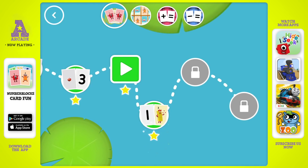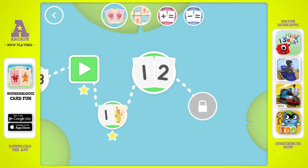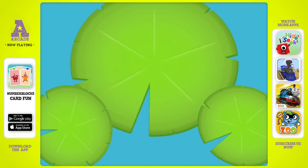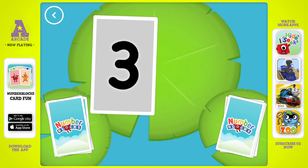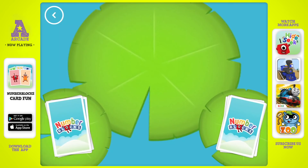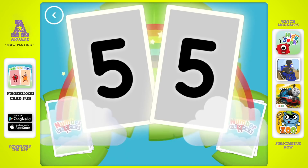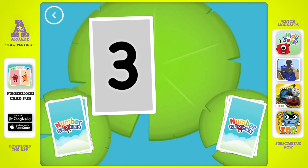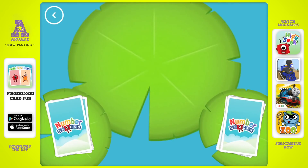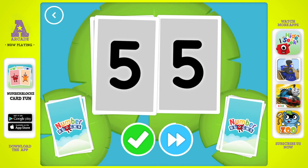You've earned a star. Look, a new level! Octoblock! Three. Snap! You found two matching numbers. Five. Snap! You found two cards that show the same amount. Three. Snap! You found two matching values. Nine, five, five, five. Snap! You found two matching amounts.